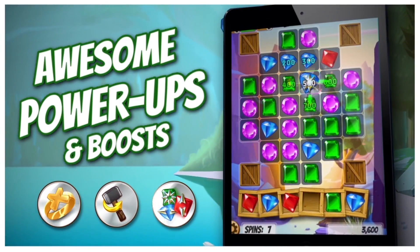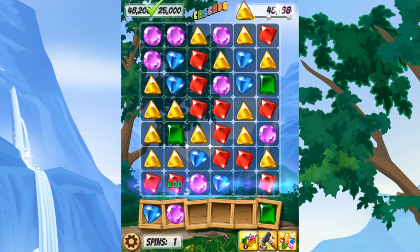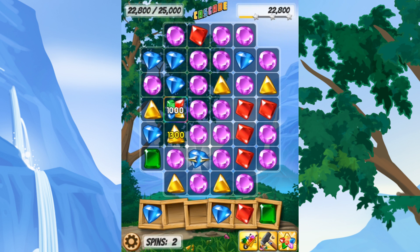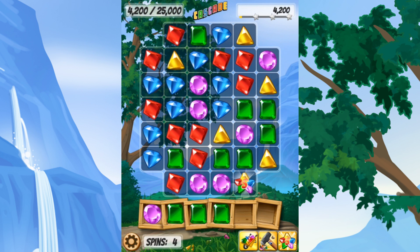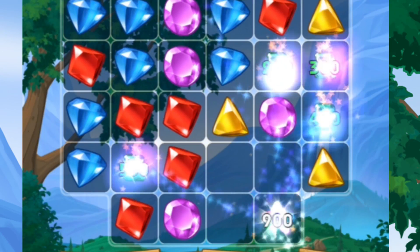The power-ups are pretty awesome and you'll want to utilize them to really kick it up a notch. There are burst gems which you can get from matching a ton of gems together, which clear a whole column, and you can combine two different kinds of burst gems to clear a bigger area. You can also get wild and super wild gems that match every gem of a single color on the board. That's some serious clearing of gems action right there.